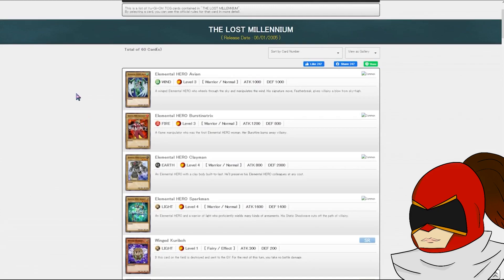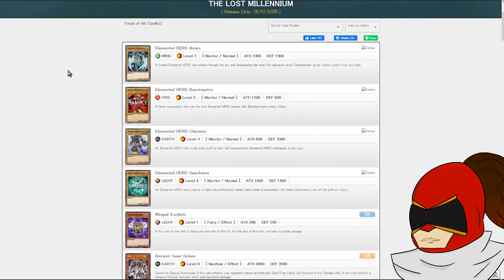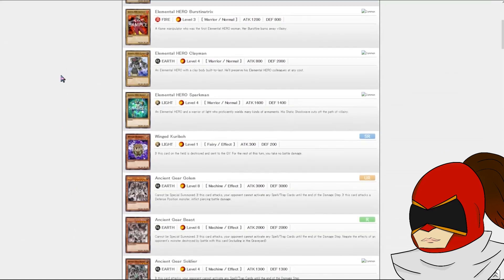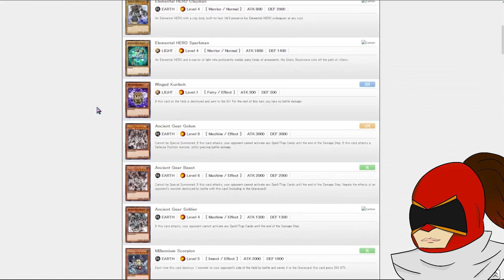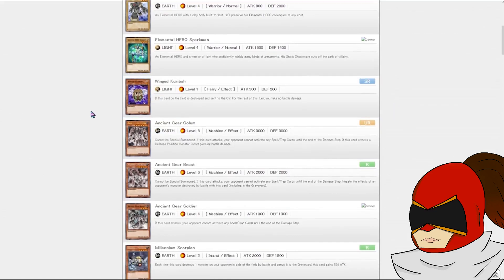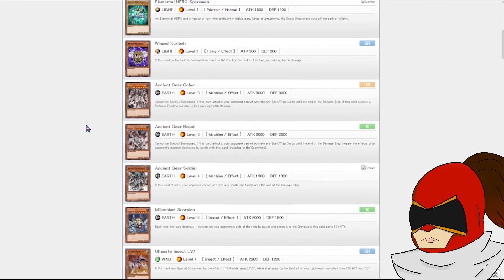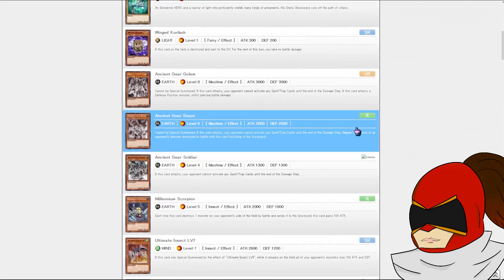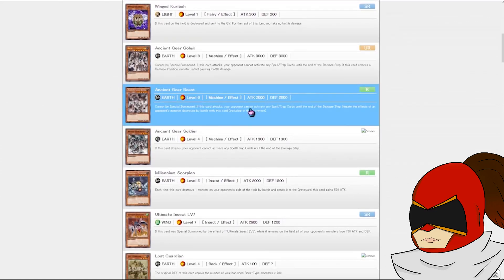Let's get into the set review. There's the Elemental Heroes — the basic four introduced in this set — and the first two fusions: Flame Wingman and Thunder Giant. There's Winkar Ebo, playing one in a Chaos strat maybe would be decent. Ancient Gear Golem — if I pull this I'm probably going to play it in the Earth deck. In this era there was a lot of experimentation with archetypes.